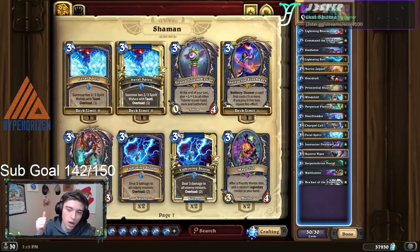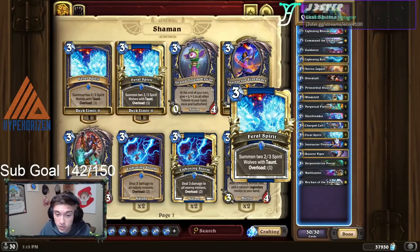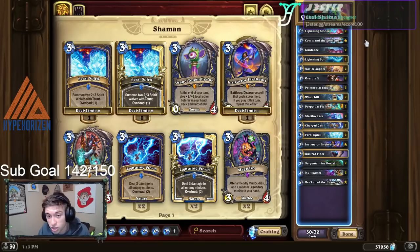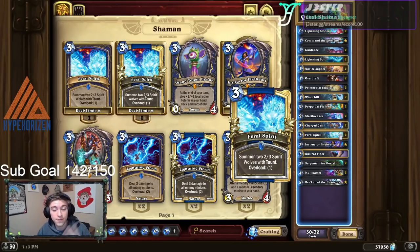There are three main ways you can win with this deck. One: attrition and value. You're able to play things like Lightning Bolt, a really good Perpetual Flame, Feral Spirits to stall out, along with good draw cards like Multicaster and Guidance to generate resources and keep you ahead of aggro-based opponents. But the two main ways you're probably going to win is finishing your quest and double-activating burn cards like Lightning Bolt, Serpent Shrine Portal, and Overdraft, or double-activating cards that build a board like Charged Call and Feral Spirits to win the game in the late game.